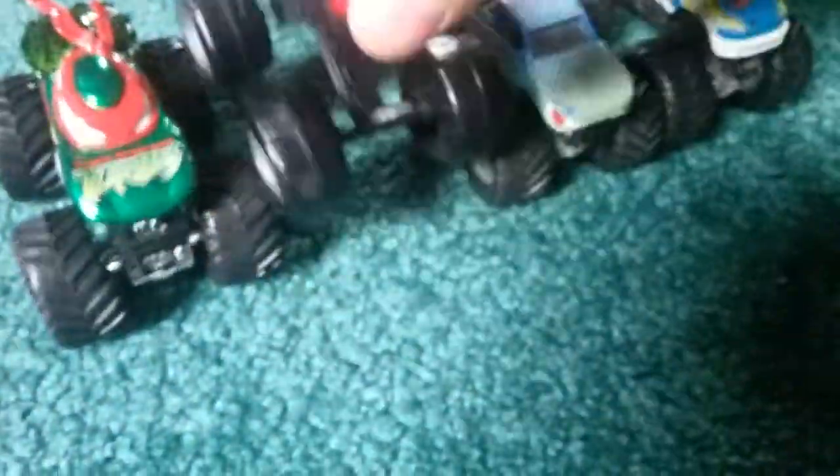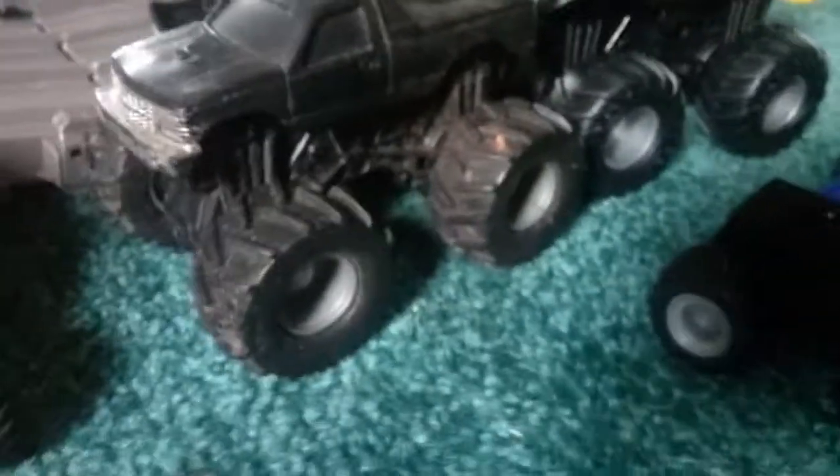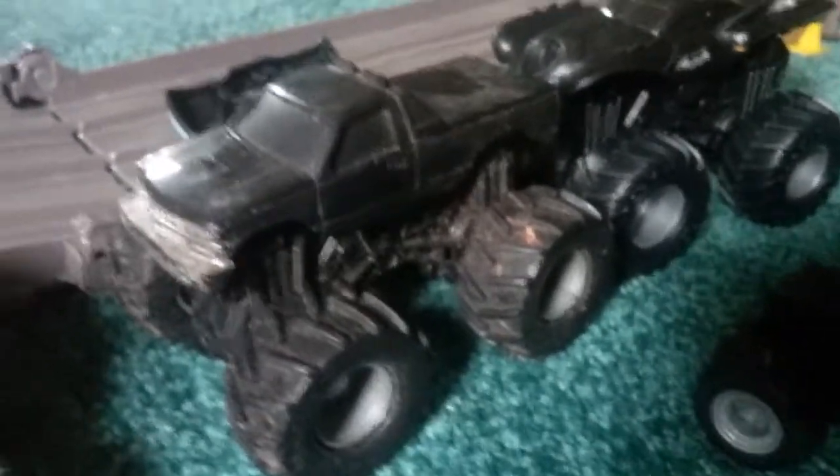We also got Teenage Mutant Ninja Turtles for Specter Flan, and Nitro Circus from whatever series this is — I forgot they do jumps. We got Reptoid Small Hoops for $0.30, and for $2 I got T-Max — oh my god, it has a metal base. Also this black one with all the stickers on it, looks like NWO, but Hot Wheels never made that.